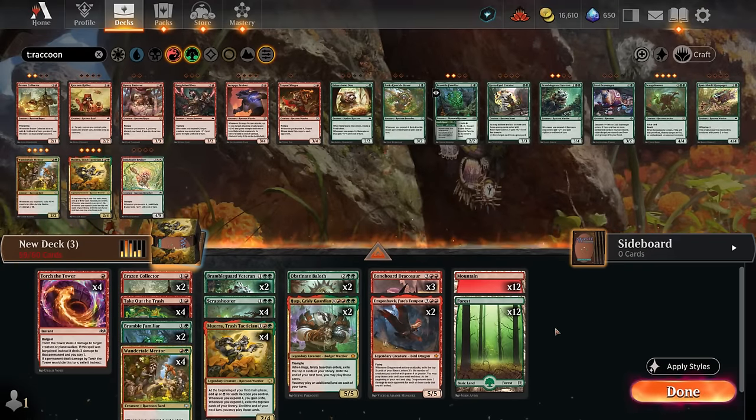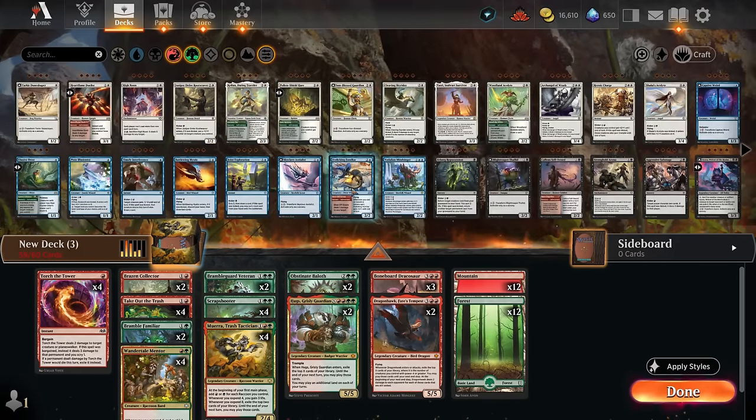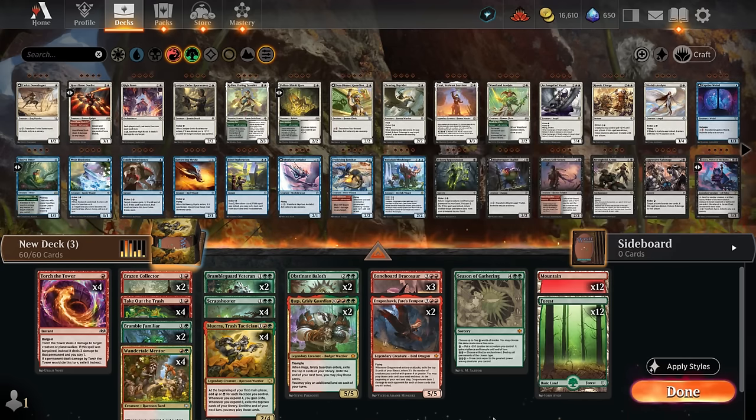With one card slot remaining and 24 lands feeling acceptable given our many accelerants, we look for something with a disenchant effect that also draws cards. Season of Gathering fits perfectly — it gives plus-one counters and trample, can destroy all artifacts and enchantments, and draws cards equal to the greatest power among creatures we control. We'll add exactly one copy to spice things up. It's also a nice card against Boros tokens since it can potentially destroy both artifacts and enchantments.